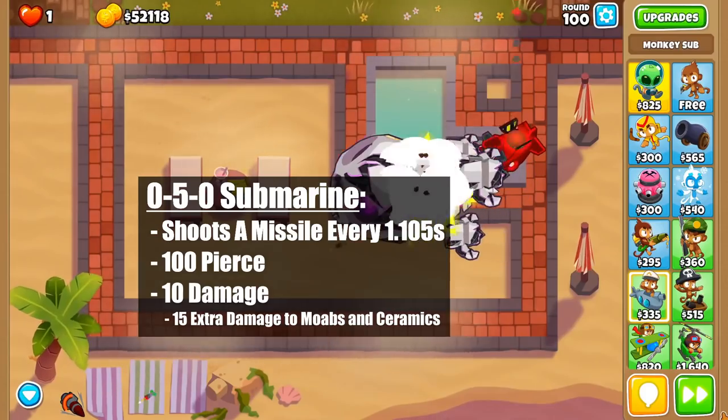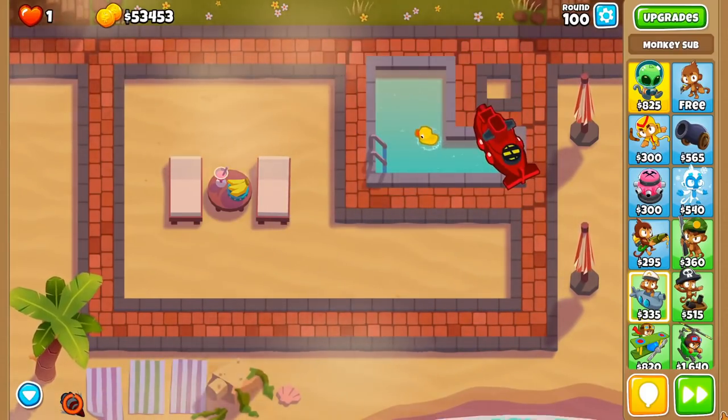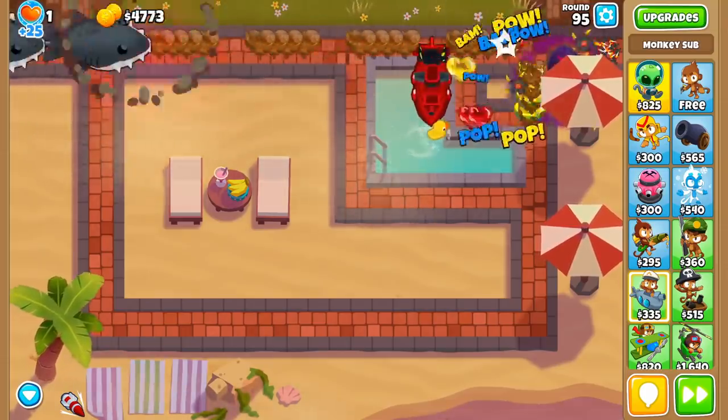On top of this, it has an active ability that does 10,000 damage to the strongest bloon on the screen, and the explosion damages up to 80 more bloons for 350 damage. Finally, it has a passive ability that automatically deals 750 damage to every blimp that spawns, which is enough to pop DDTs.